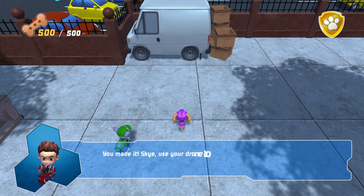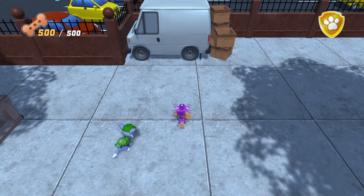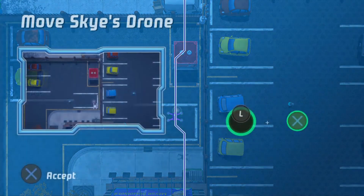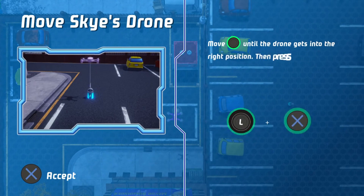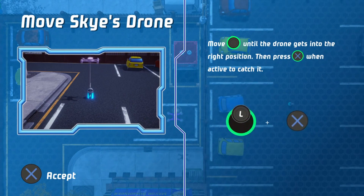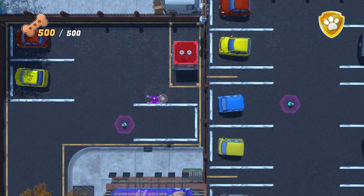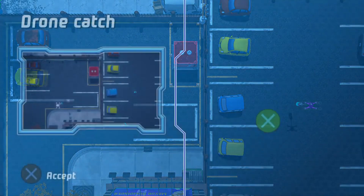You made it! Use your drone to change the blown-out streetlight batteries. Move Skye's drone until it gets into the right position. Then press this when active to catch it. Drone catch!